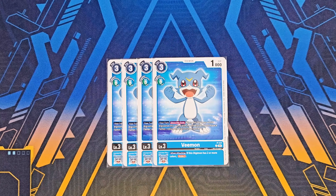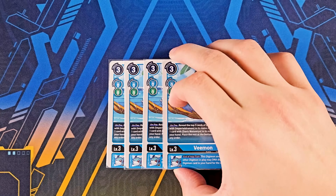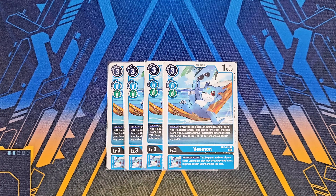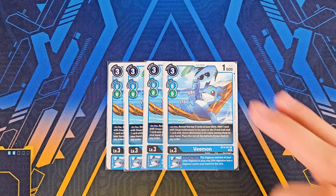Now let's talk about level threes — of course, it's all going to be Vmons. Four copies of the promo movie one, just because it can help you reduce your Digivolution cost as long as you have a Tamer, and the when-attacking effect to let you draw one with its inherited is not once per turn, which is always really helpful as you find your pieces. Then we got four copies of the BT12 Vmon, which helps you search — grabbing yourself a Davis, grabbing anything that has a free trait, which is almost any Digimon in this deck — really helpful and crucial in early stages.